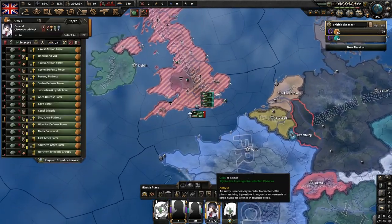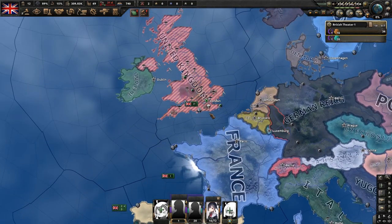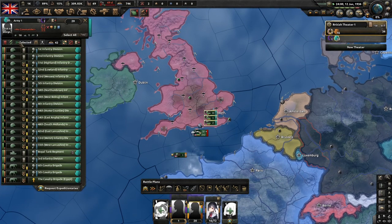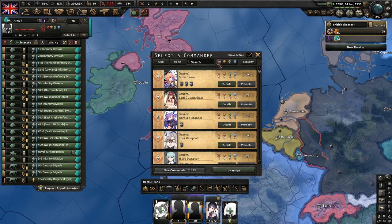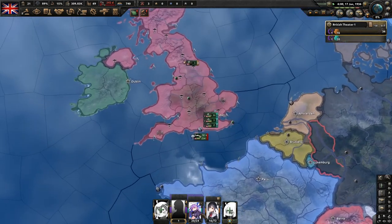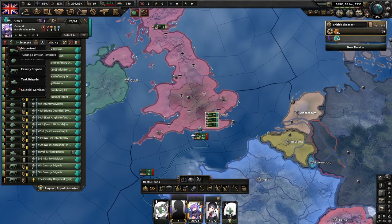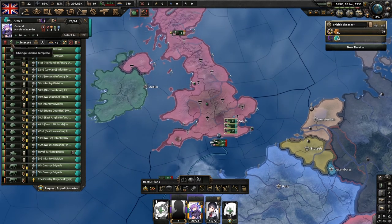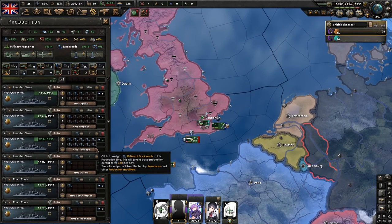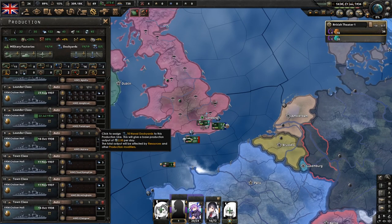We'll assign Pod Auchinleck as our general for the coastal garrison army, and Harold Alexander as our general for our main assault army. We'll be converting every single one of those divisions — not to motorized, but to the infantry division template. Then we'll deploy all the ships currently in production.